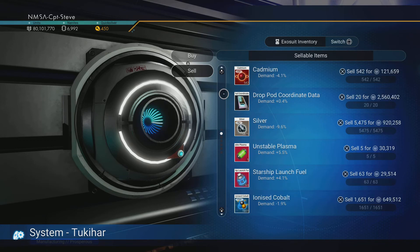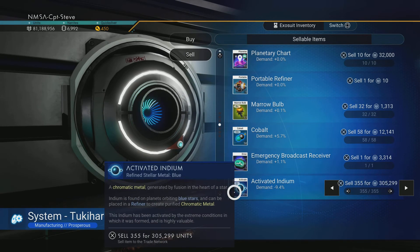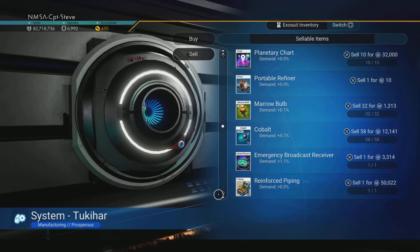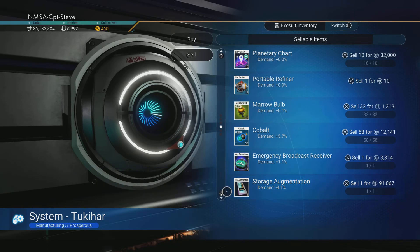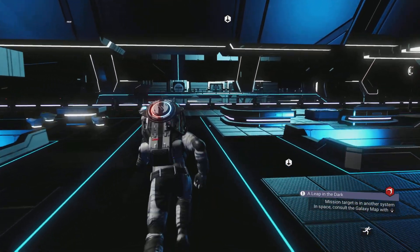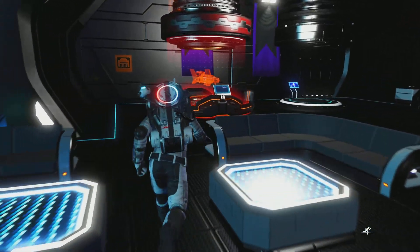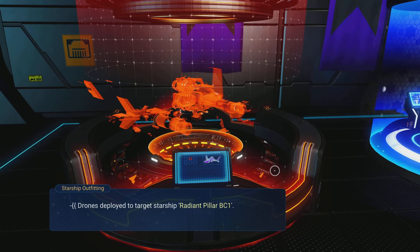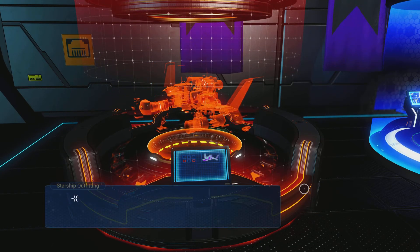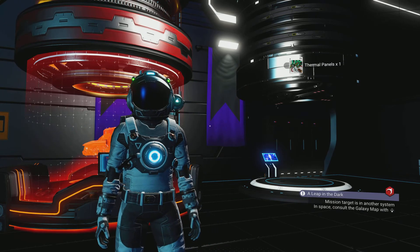Selling all the scrap now. Wouldn't it be cool if you could trade scrap components for blueprints so you could build your own ship — actual ship customization? I do have an ideas video on that. Now, I've still got the Radiant Pillar taking up a ship slot. It breaks my heart, but you're going to be melted into scrap, little Radiant Pillar. And it's gone.